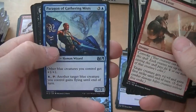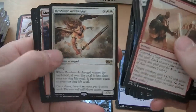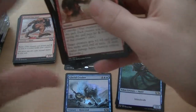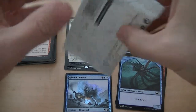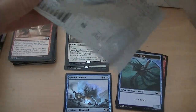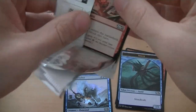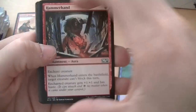Sunblade Elf, Paragon of Gathering Mists, Wall of Limbs, Resolute Archangel — wasn't that 50 cents? Yeah. Got another one of those, huh? Time to build a deck around it. Hey man, put that out there, you go back to 20. Yeah, I mean it seems real nice. Seven mana for a 4/4 flyer though.